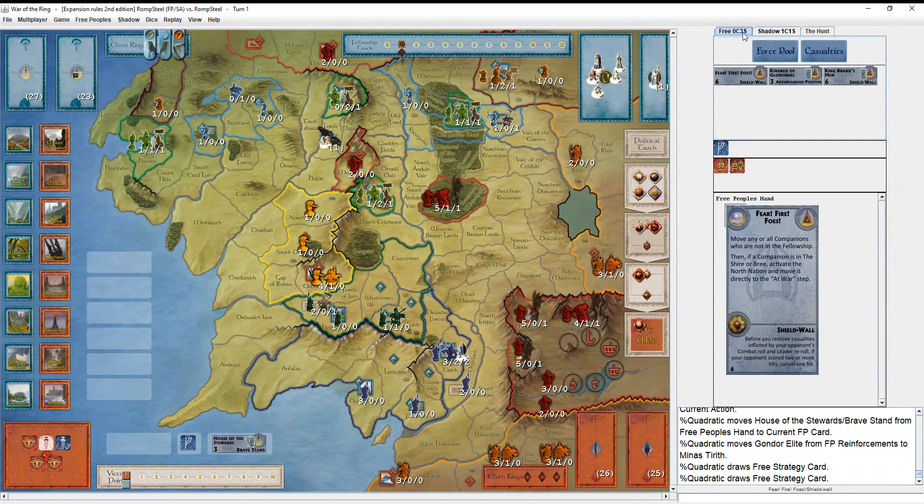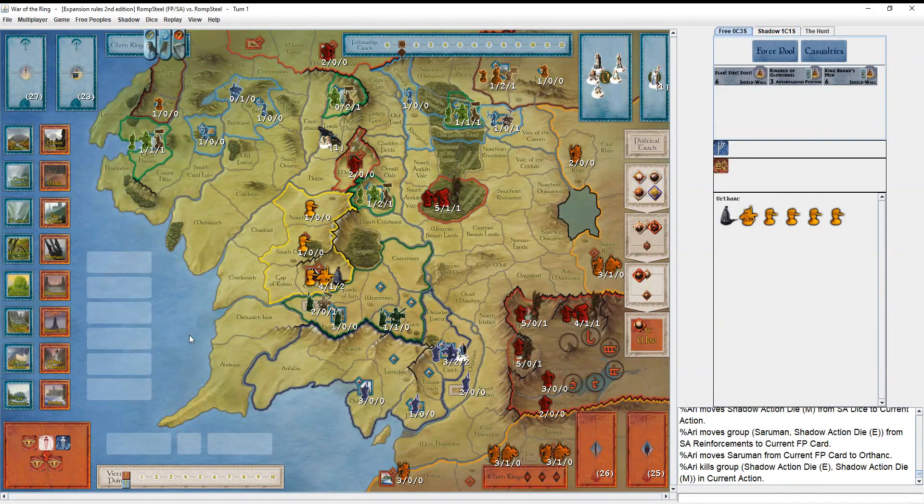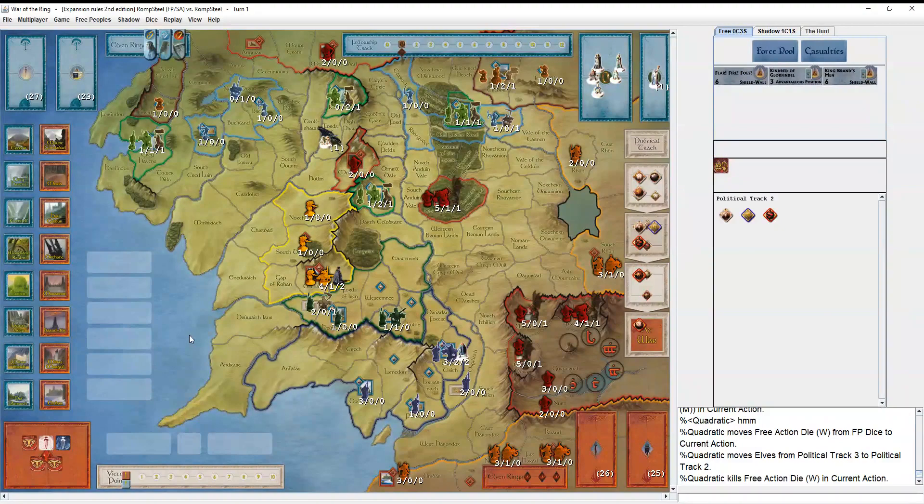I would be tempted to save House of the Stewards for after the Shadow Player comes in to besiege Minas Tirith, because you're letting them know exactly how strong you are. But getting to play it and draw strategy cards now is pretty cool, because now you know what you have to work with. After Saruman comes in, I think I would have moved again - you want to kill off Gandalf. If I'm sitting with the Witch King on me, I want to move more and hopefully get revealed to get away, or at least make them waste dice moving the Witch King again.